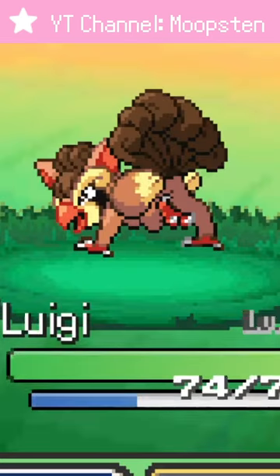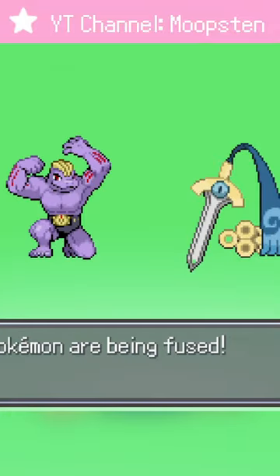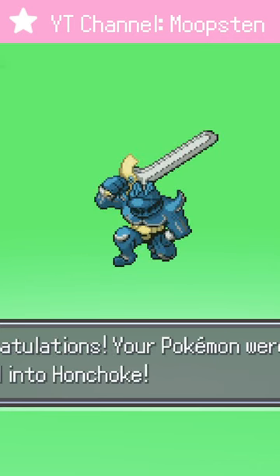We even caught some new fusions on the way to Celadon. Let's also take the time to combine our Honedge with a Machoke we caught into one of the coolest fusions yet, and his name is Daddy Steve.